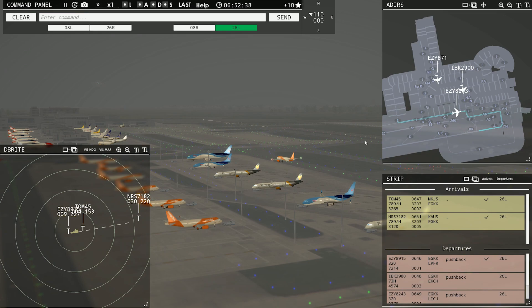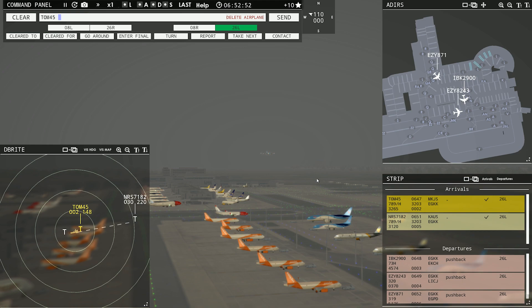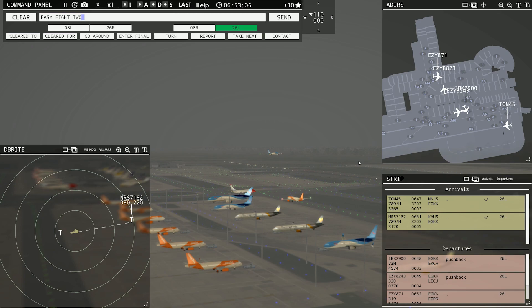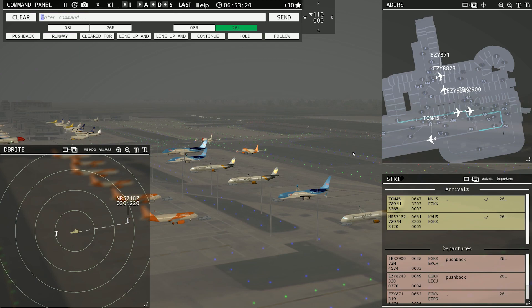Easy 8901-5, contact departure, enjoy your flight. Roger, good morning. TomJet should be coming across the numbers here shortly — there he is, in a 787-900. A Dreamliner. Our Norwegian Shuttle there. Easy 8823 requesting push and start. Easy 8823, pushback approved, expect runway 26L. Here's our TomJet arrival. Touch down that Dreamliner, baby. Boom. Nice job. Easy 8243, continue taxi.